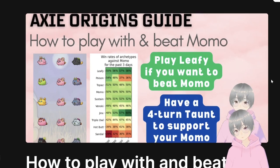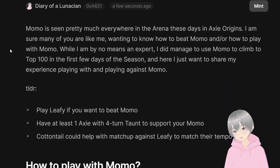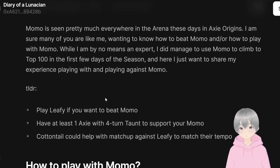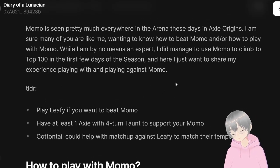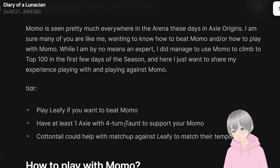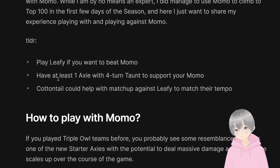This is based on a blog post I wrote, so do check it out for more detail. The TLDR is: play Leafy if you want to beat Momo. If you want to play Momo yourself, which is actually quite fun, you do need support Axies — at least one Axie with a four-turn taunt would be good. Another support Axie might have another four-turn taunt, or some people play Cattail, which probably helps with the matchup against Leafy.